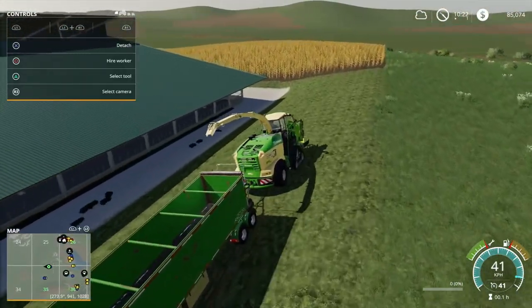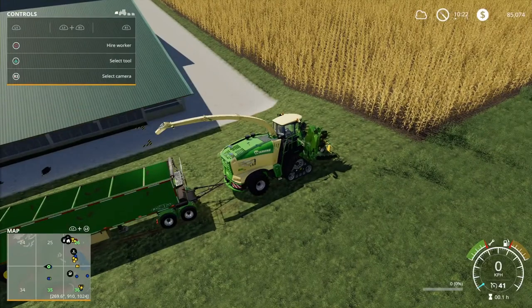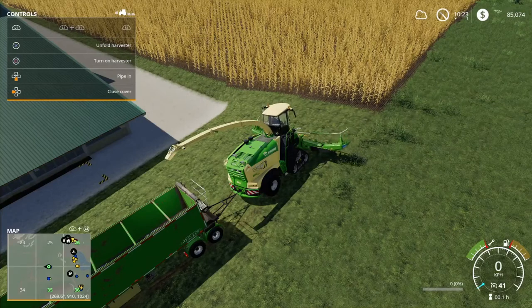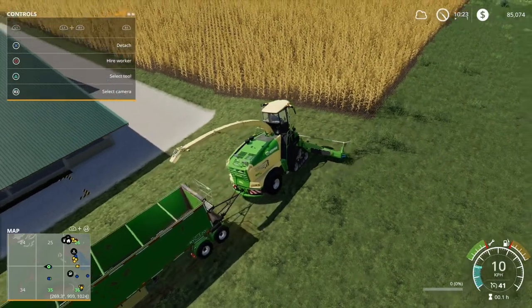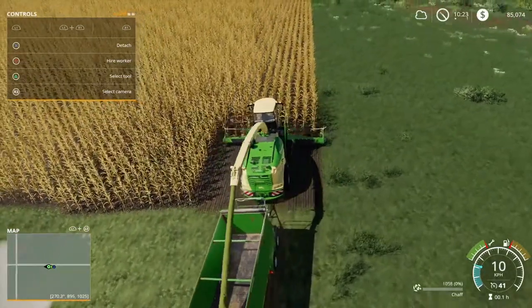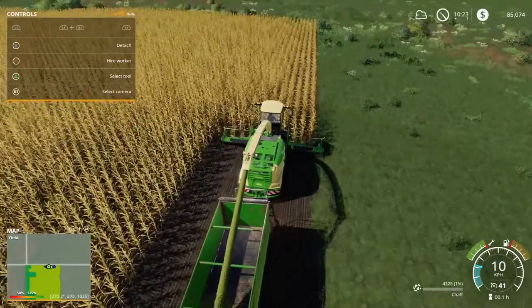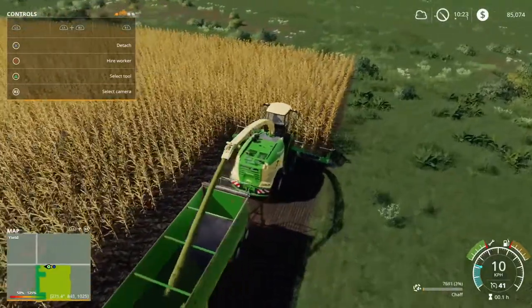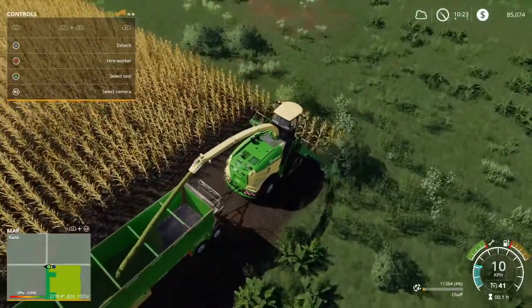This is the most profitable crop in the game, but the method of doing this is a very relentless task. Let me unfold that while I'm talking. What makes this the most profitable crop in the game is you take corn, use a forage harvester, and harvest it as chaff — as you can see in the bottom right corner it shows up as chaff.